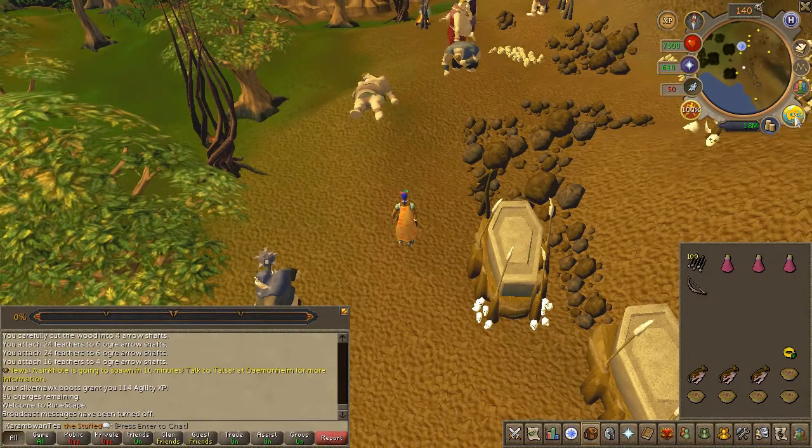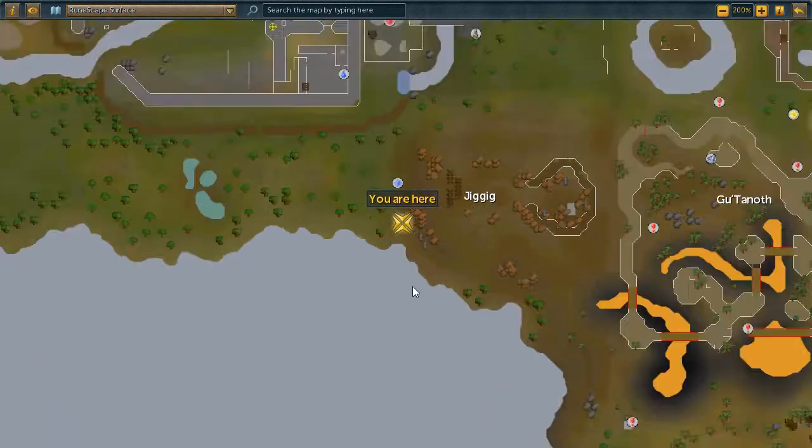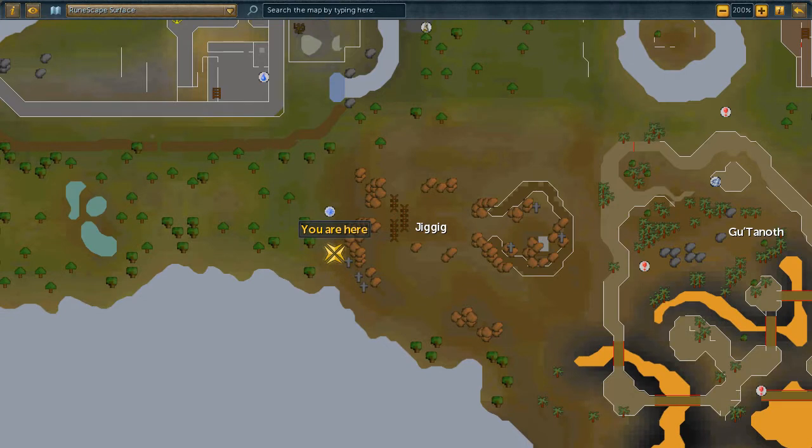Before we start, at the very end we'll need to slay a boss. If you're a regular account you can save some time by simply buying the ogre bow in the GE or the range guild, along with some brutal arrows — preferably the best arrows you could use.